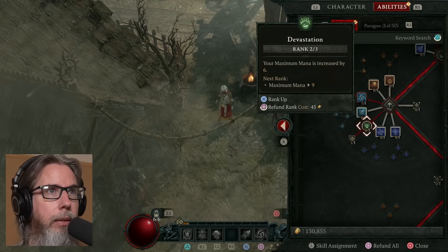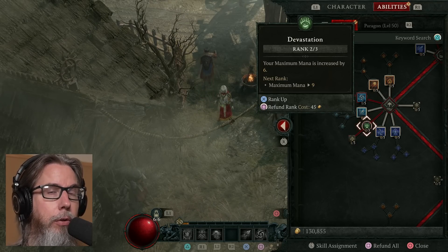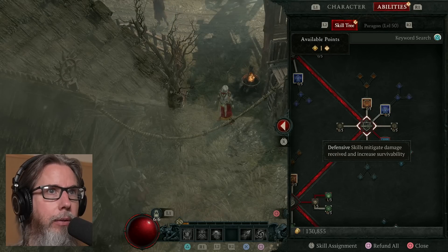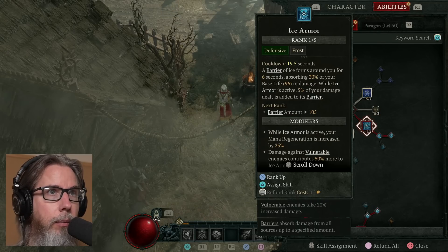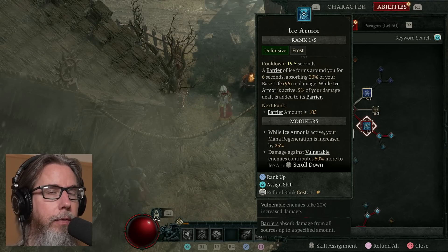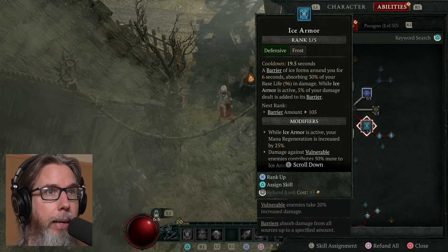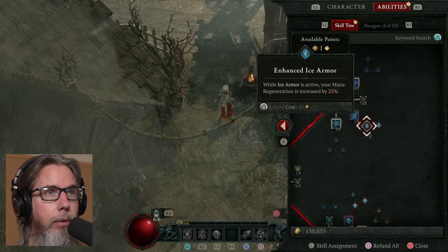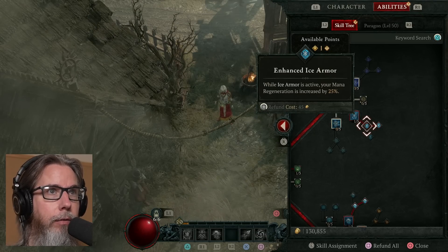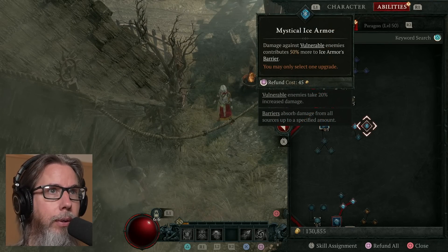The additional points I put into core skills — I put two into Devastation, which increases my maximum mana by 6. For my defensive skills, I chose Ice Armor. A barrier of ice forms around you for X seconds, absorbing a certain amount of base life in damage. While it is active, a small percentage of damage dealt is added to its barrier. For the modifiers, I chose Enhanced Ice Armor — when Ice Armor is active, it increases my mana regeneration.